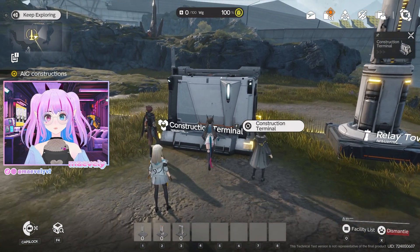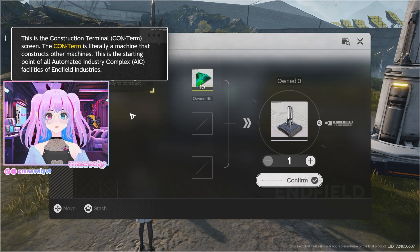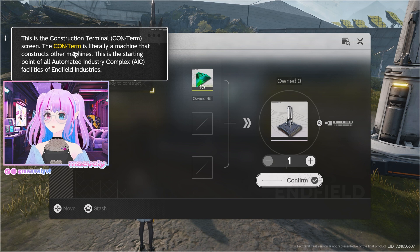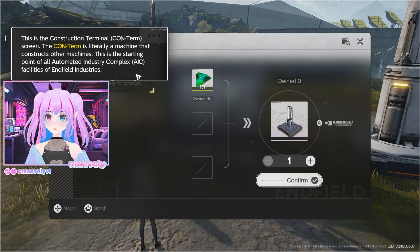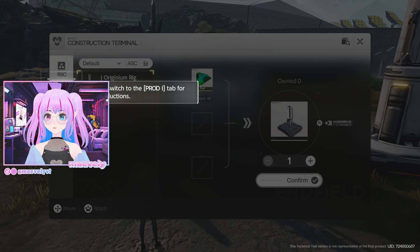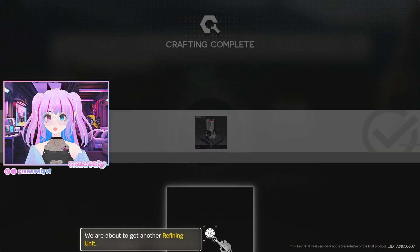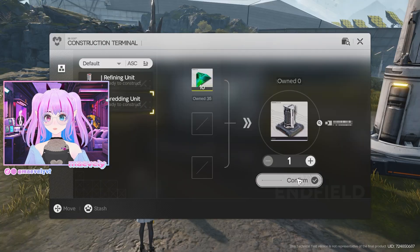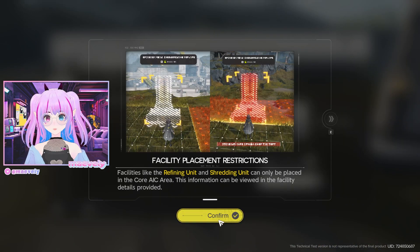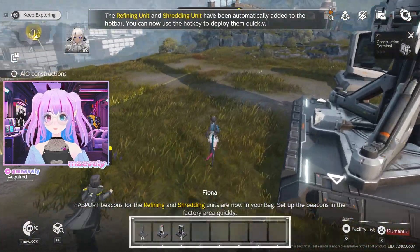When I said creative mode I didn't mean it — are we Minecrafting? There's also a car being very loud outside my window. This is the construction terminal screen. The construction terminal is literally a machine that constructs other machines — this is the starting point of all automated industry complex or AIC facilities of Enfield Industries. We switch to the production tab for basic productions and select the refining unit, hit confirm, then make the shredding unit as well.